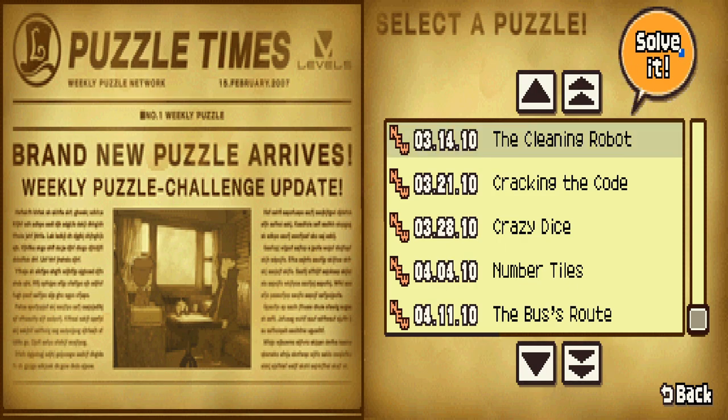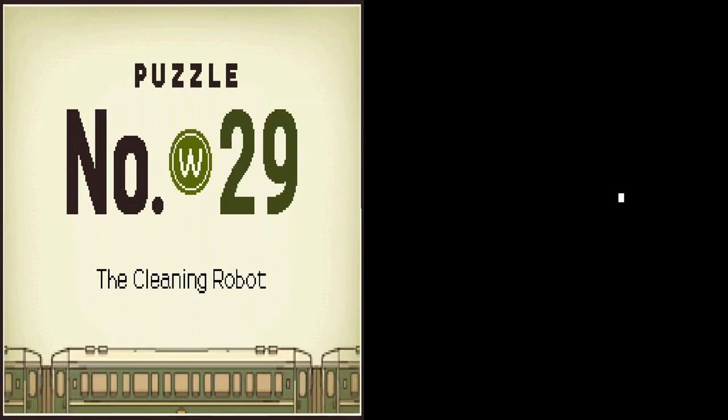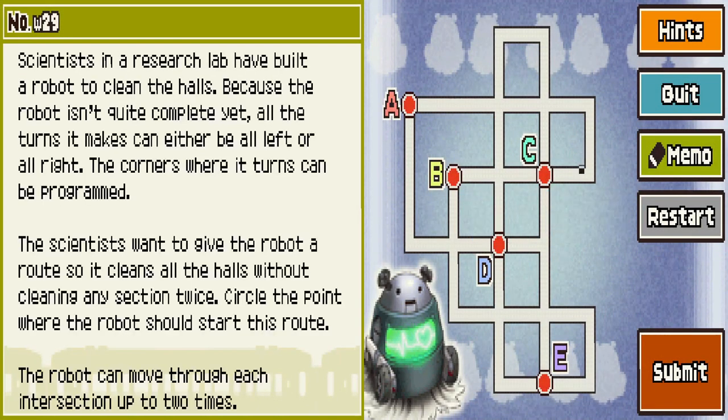The Cleaning Robot. Scientists in a research lab have built a robot to clean the halls. Because the robot isn't quite complete yet, all the turns it makes can either be all left or all right. The scientist wants to give the robot a route so it cleans all the halls without cleaning any section twice. It can move through each intersection up to two times. Circle the point where the robot should start. It can either turn all left or all right.